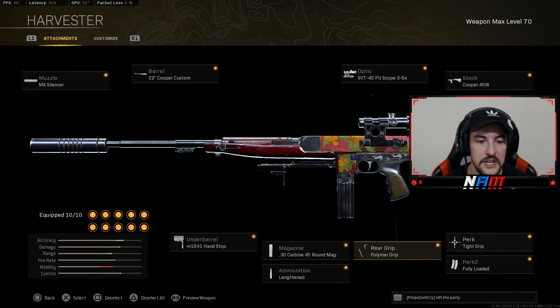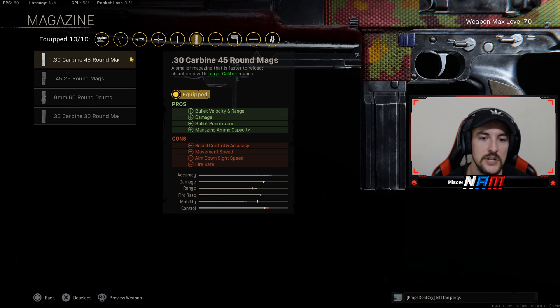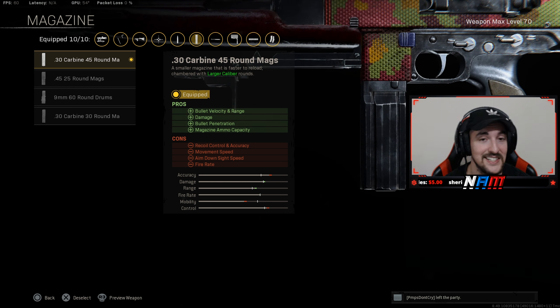We've got Fully Loaded for the increased ammo off the rip. We've got the 45-round mag — this one increases bullet velocity and range, plus damage and bullet penetration. It slows the fire rate and reduces recoil control as well as accuracy. That's why we're running all those stacked recoil and accuracy attachments such as Tight Grip, Polymer Grip, and the stock, because that really bounces that out. It's still an absolute laser beam with this mag — it does have a slight bit of visual recoil, but for the most part it doesn't really move.